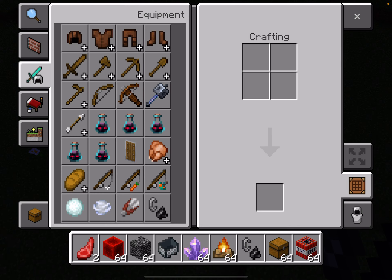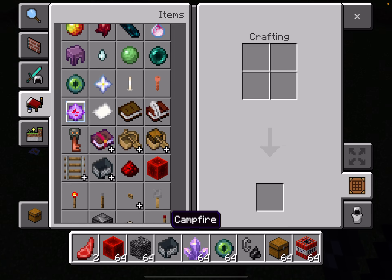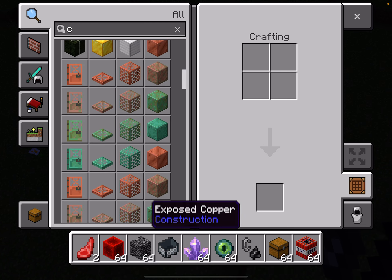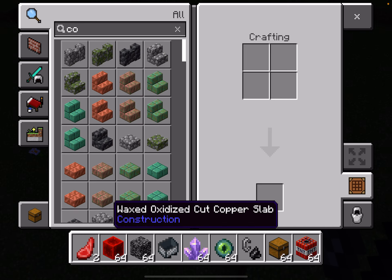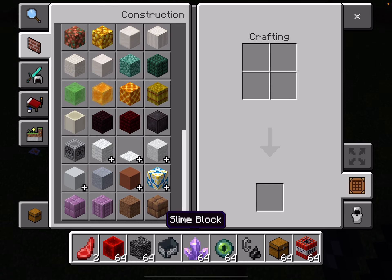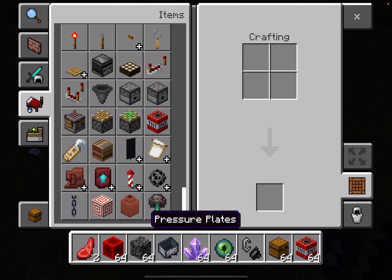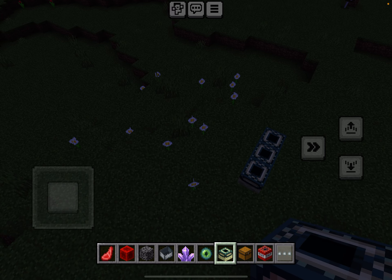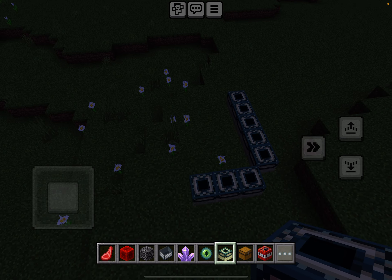Time to go to the Nether — actually, I mean the End. But to go to the End, I'm going to have to find the stronghold. So now I need to get my eyes of ender and the cauldrons. I'll just find it myself. It's not here, so it's in nature.